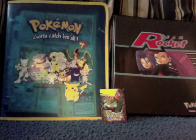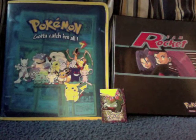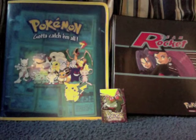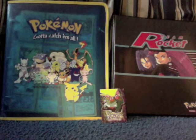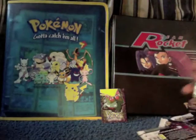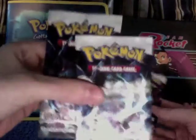Hey everyone, it's pokeyenter95 here with my friend Rob. You might remember him from when he opened the shiny Entei tin in my first video. Today we have eight Black and White booster packs — he has seven and I have one. We have a total of three Reshiram packs, one Zebstrika pack, and two Zekrom packs.